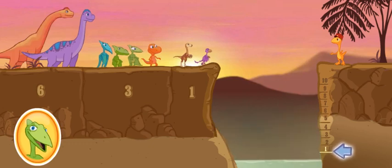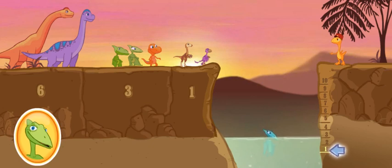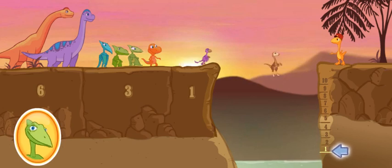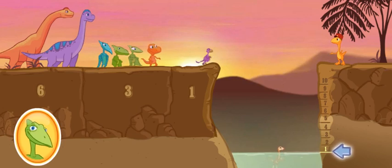Here's the target mark. Click on one dinosaur whose size will raise the water to level one. Oops! The water level's too high! Try choosing a smaller dinosaur. Good job, team!